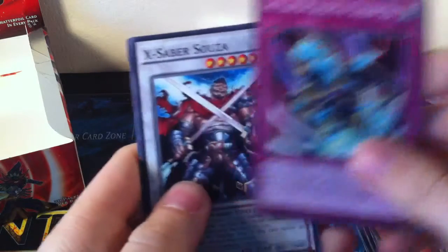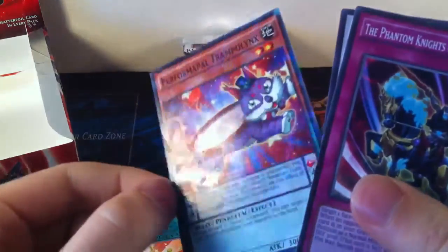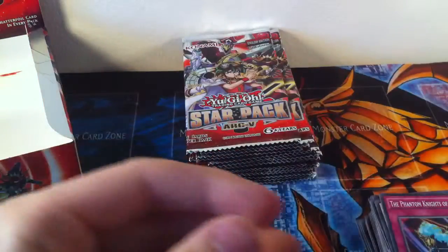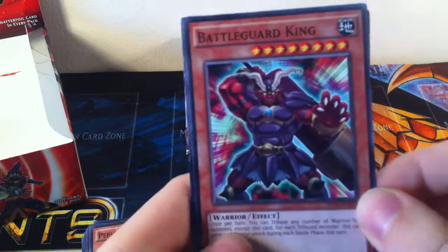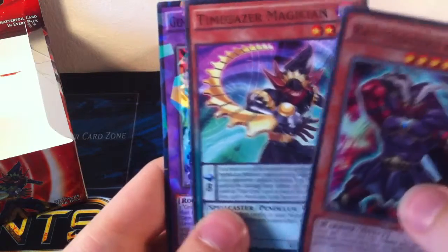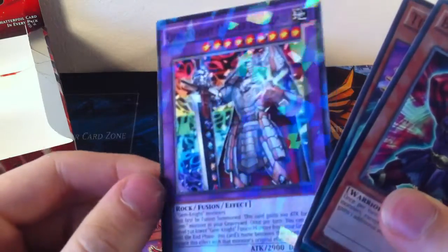Phantom Knights of Shadowveil, X-Saber Sosa, and Performapal Trampolynx with a Shatterfoil there. Then Battle Guard King — which is like the Swamp Battle Guard and Lava Battle Guard I think. Then Timegazer Magician and Gem Knight Master Diamond for the Shatterfoil. Pretty cool.